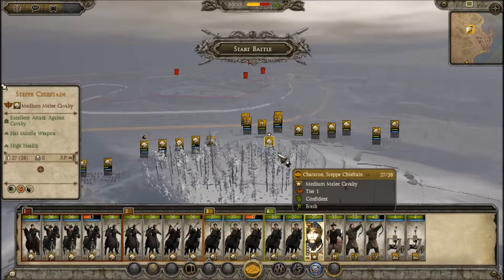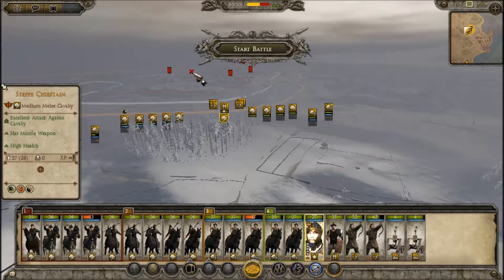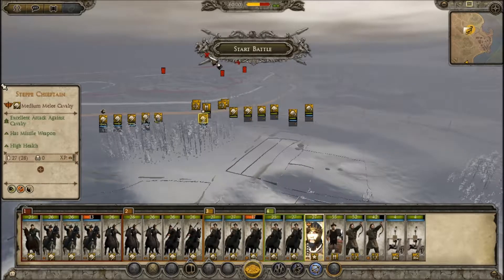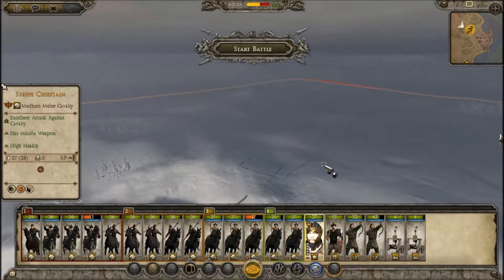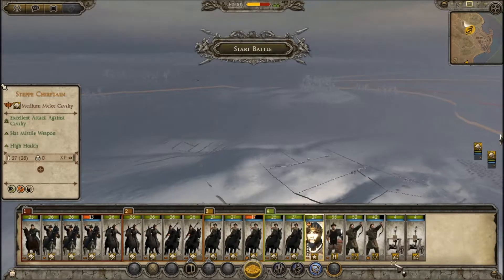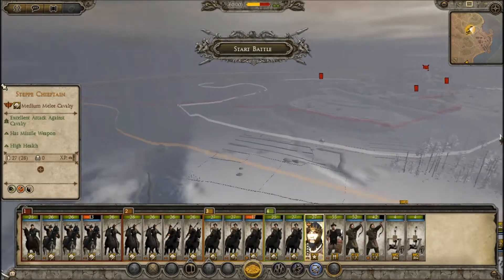Welcome back to Attila Total War on Invasion. I forget what video this is now — 20, 21, something like that. This is the one where we're attacking the Dutes. I've formed up on the left-hand side here, because I think his relieving army is going to come on from the left. I can't know for certain, but I think that's the case.